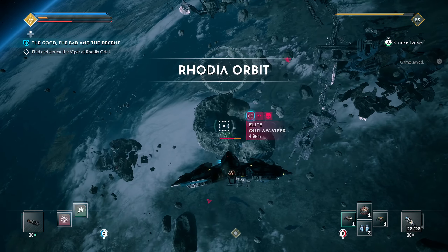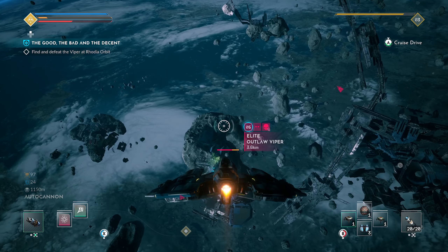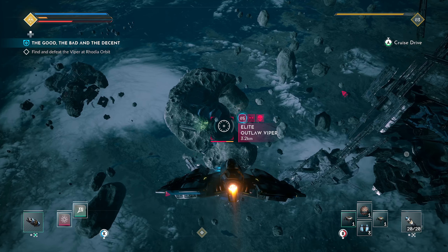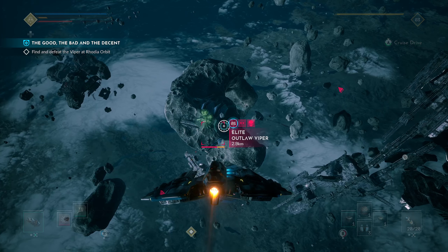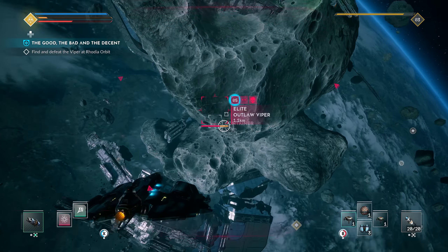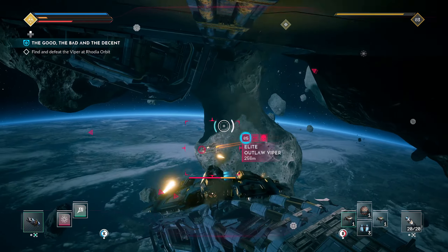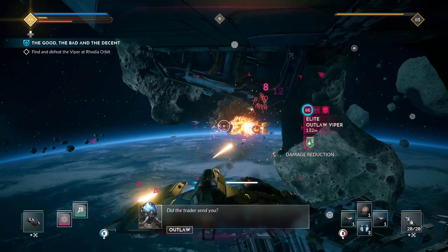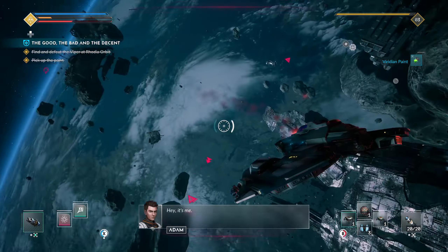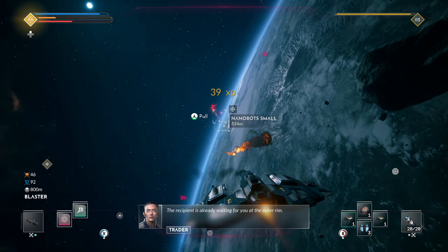We've got to use our kinetic weapon here. This could be bad — let's get closer. Oh, we can use our static on him too. Let's mow him down. 'Did the traitor send you?' Yeah. Oh, I took him out quick — caught him off guard! Oh, these are shield guys — switch weapon. I'm not paying you so well to ask questions. Point taken — I didn't think he was paying me so well in the first place.